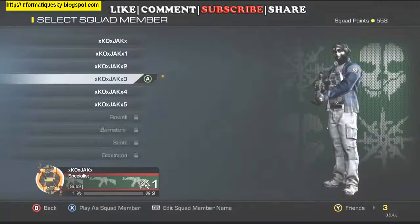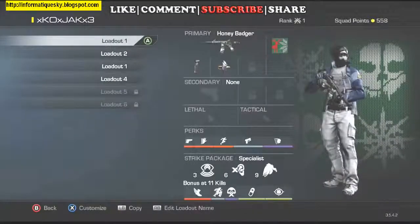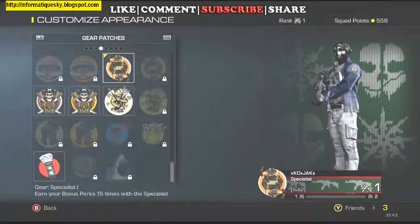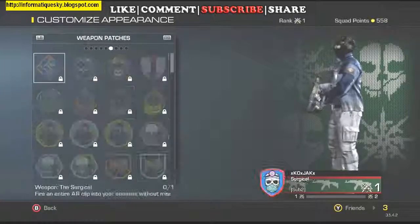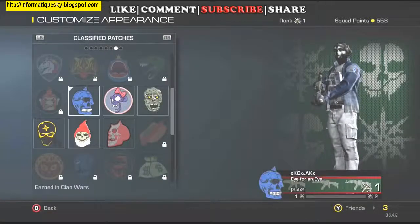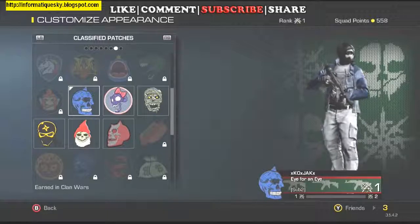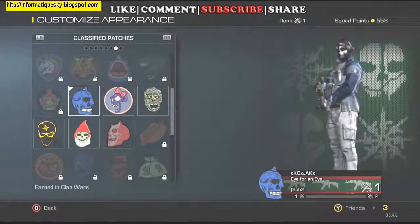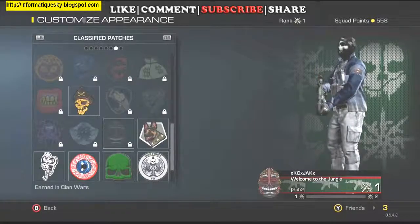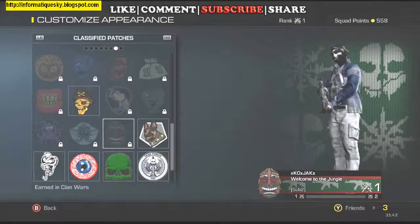Let me show you what I mean here. Go to Create a Soldier, make sure you have your soldier selected, X for Customize, and go down to Patches. If you go over to Classified Patches, this is where you're going to find your Clan Wars stuff, and you can see here from the Blue Skull, the Cyclops patch, down to Jungle Fever, all say Earned in Clan Wars.